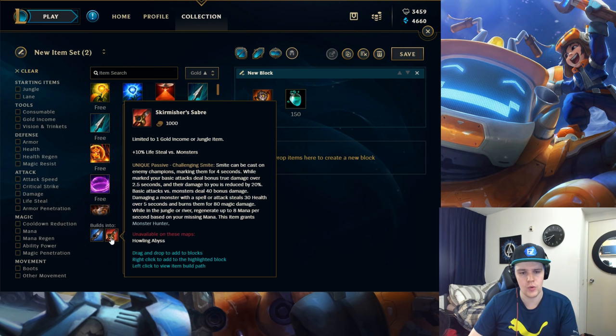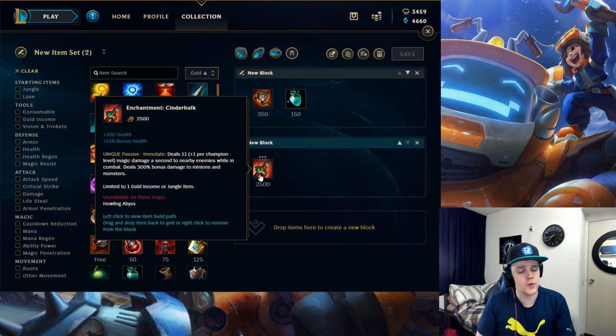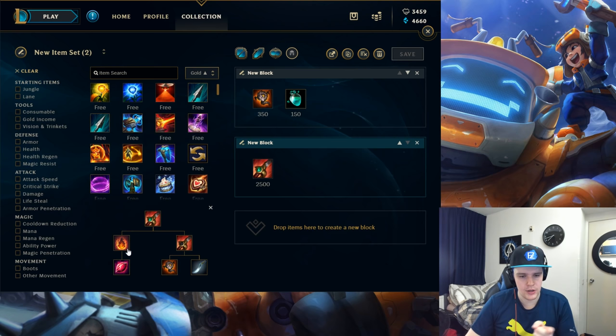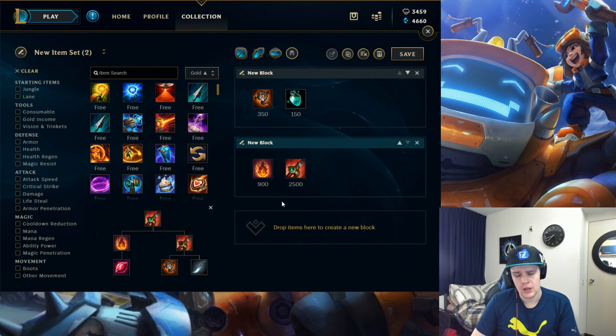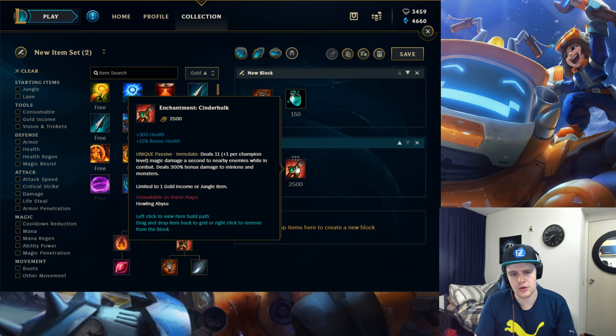Your main initial goal is to get to Cinderhulk as fast as possible. I take the Red Smite on Nunu — I find this to be the best smite. Build order: get Bami's Cinder first, then upgrade to Red Smite. Bami's Cinder helps you clear jungle camps more effectively by burning the small ones while you focus the bigger ones with Consume, making your clear speed a lot better.